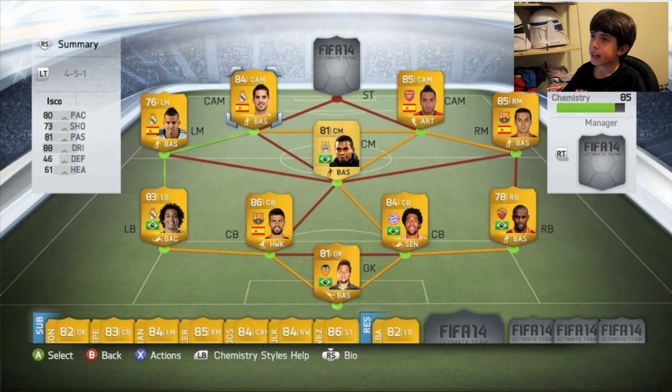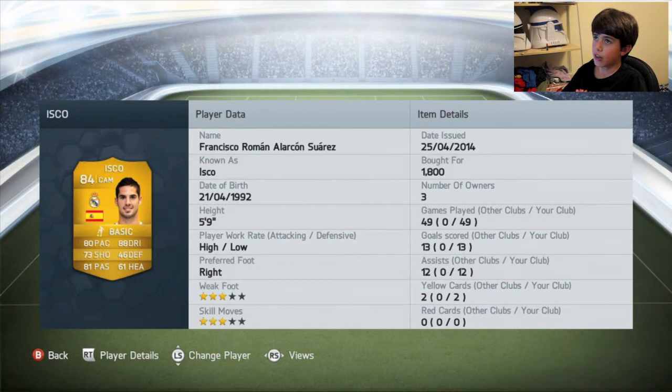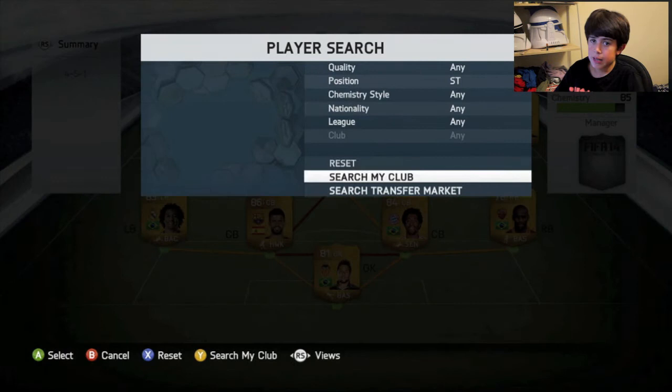On the other side, we have Isco. Isco is just brilliant — I just love him. He's 80 pace, 88 dribbling, 81 passing, 73 shooting, high attacking work rate, low defensive work rate, 3-star skill moves, 3-star weak foot, and he's only 1,800 coins. He pops up all the time. He's made 12 assists and 13 goals in 49 games. I've only played two games for the squad, but from those two games I have loved the squad.